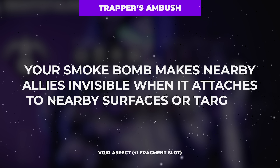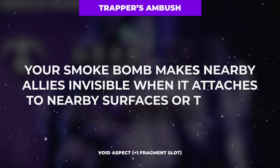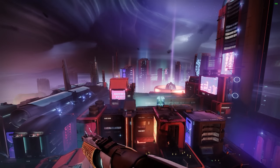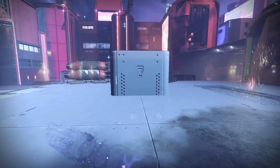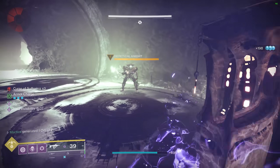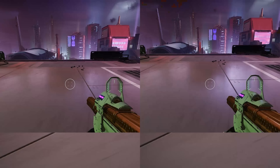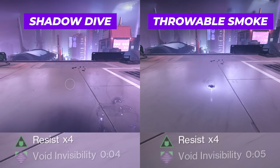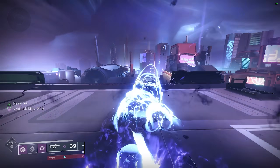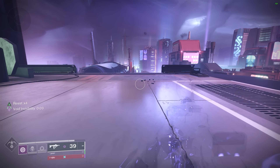Our other aspect, Trapper's Ambush, transforms our snare bomb into a smoke bomb, granting us invisibility for five seconds if within the smoke cloud emanating from the bomb on detonation. This aspect also grants access to the quick fall air move, which I prefer to call the Shadow Dive. The Shadow Dive consumes your melee charge on landing to create an enhanced version of the smoke bomb, damaging enemies and smoking allies in a larger explosion radius and providing invisibility for a longer duration of seven seconds, up from five on the throwable smoke bomb. Additionally, if you activate your Vanishing Step dodge while invisible from a Shadow Dive, your invisibility timer will refresh to seven seconds instead of the typical five that Vanishing Step grants.